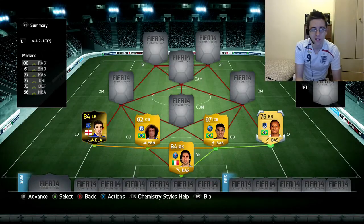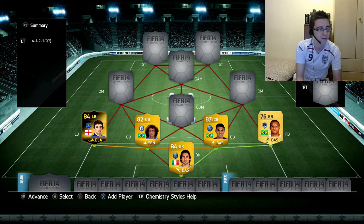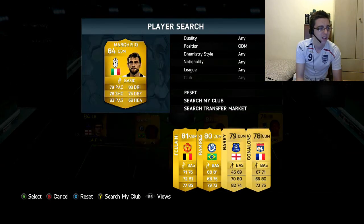The right back is Mariano. This guy was a beast in FIFA 13 and I hope he'll be good again this year. He's like a cheaper version of Dani Alves, with 88 pace as a standout stat, 77 dribbling, and 77 passing. Hopefully he'll get forward and also defend since he's got 73 defense.